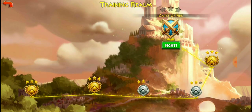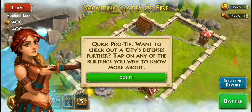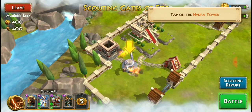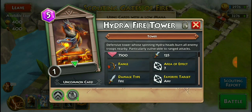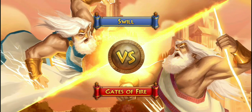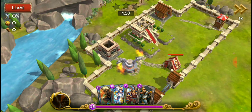We're going to do the ones they recommend first. We need to do a better job of knocking this out. Let's tap the hydra tower — this defensive tower whose spinning hydra heads burn all enemy troops nearby, particularly vulnerable to range attacks. We don't want to bring any melee troops in there. Let's go ahead and battle it out. We're up against the gates of fire — hopefully we can get this one going, if not we'll die trying.